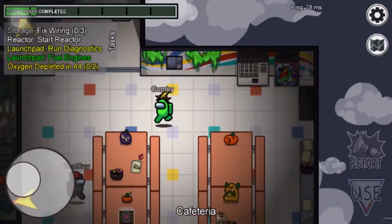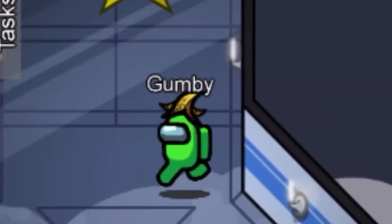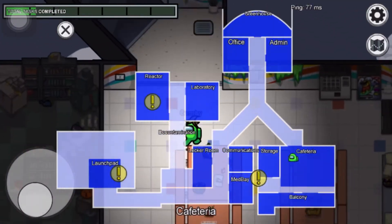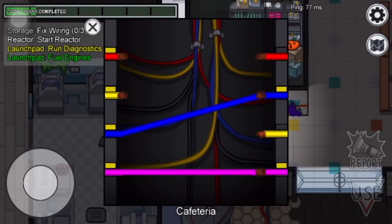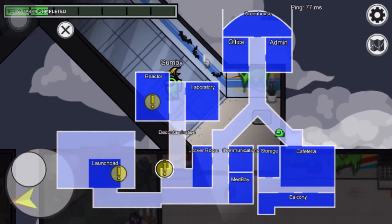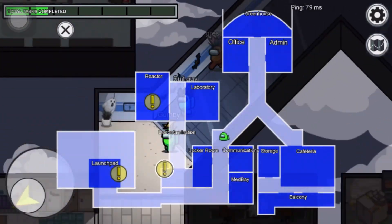Okay, I'm going, I'm going — two is fixed. Just go down here and do this thing by storage, all of them. Give me the other wires.